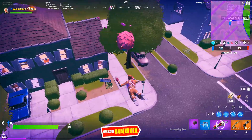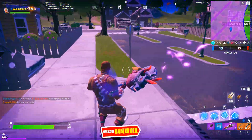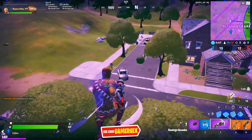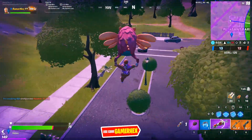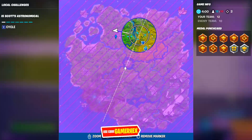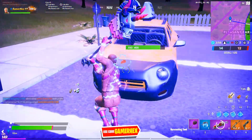Now let's go for the Shadow drop box — it should be on the other side of the city. Here it is. If you want to change to Shadow, come here and press E to deliver both of your legendary weapons to this Shadow drop box.